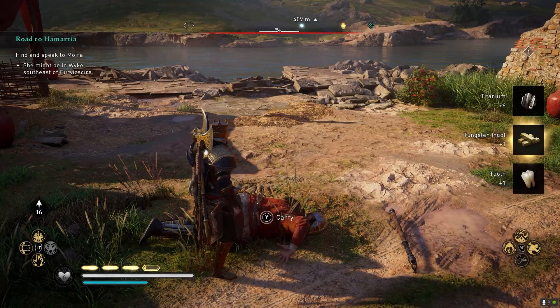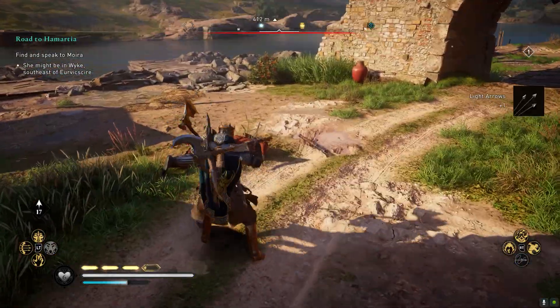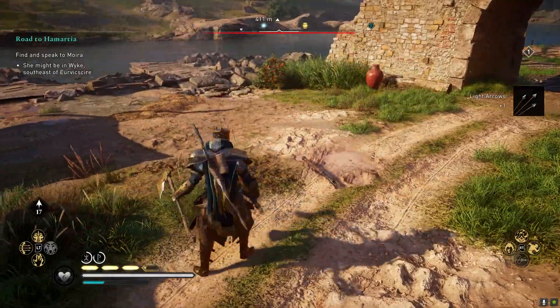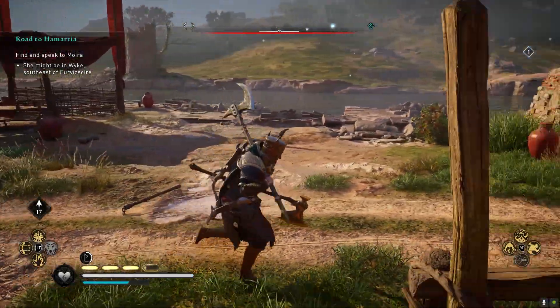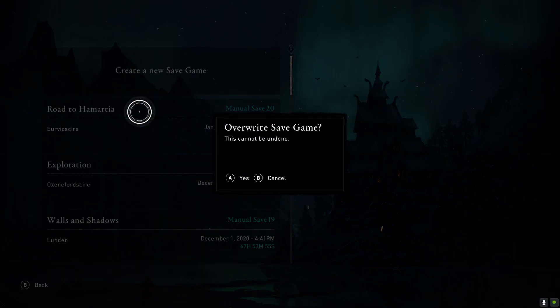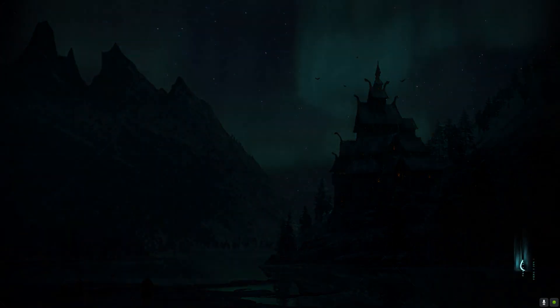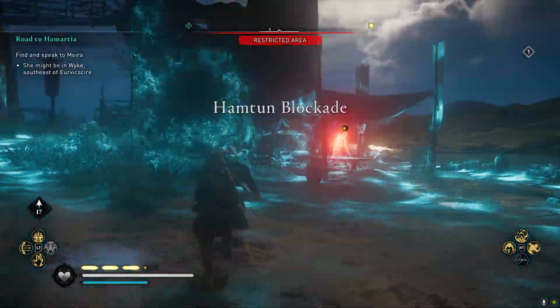Once done, just plant the explosives, and if you already have the dual wield skill, equip a two-handed axe and do a heavy attack to detonate the bomb. Once done, head over to the bridge right outside the restricted area so you can save and reload, then rinse and repeat until you are satisfied.